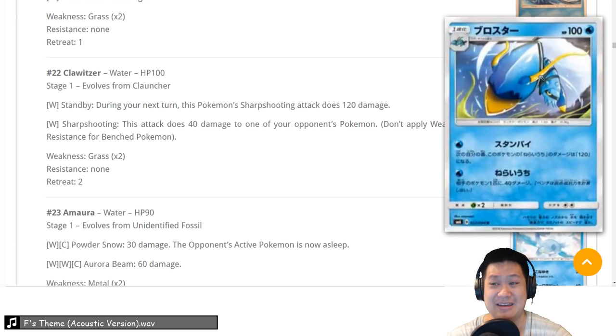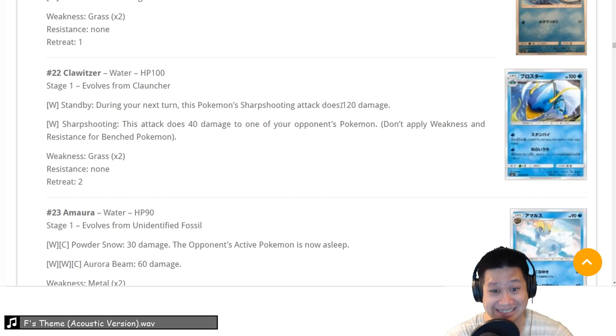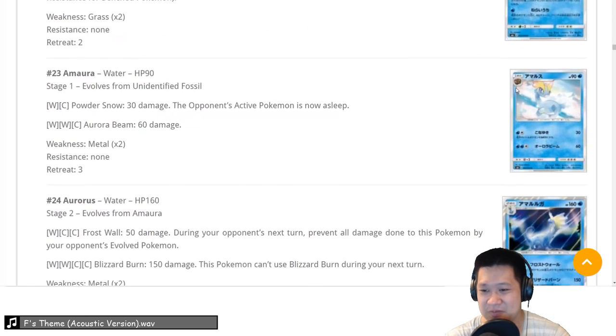Clawitzer — this is a 2. It requires you to set up over two turns: you stand by, then your next attack is 120. If you stay alive with only 100 hit points, you can do 160 anywhere to the bench. You don't have enough hit points to keep doing this. With the break it gets better but it's too slow, not really a one-shot. It's about a 2.